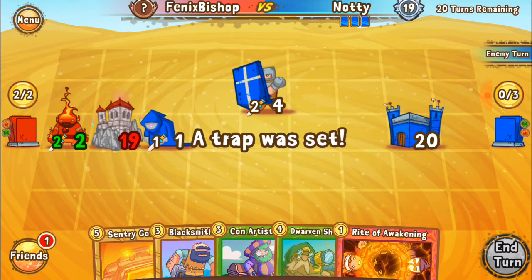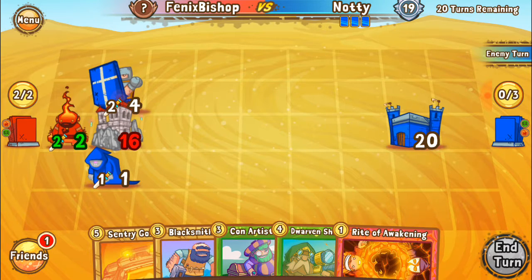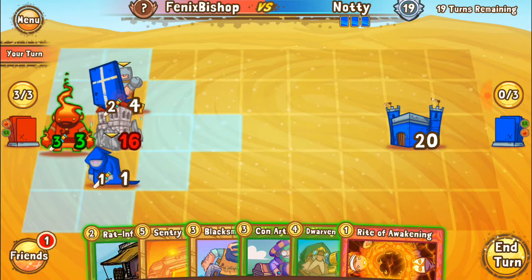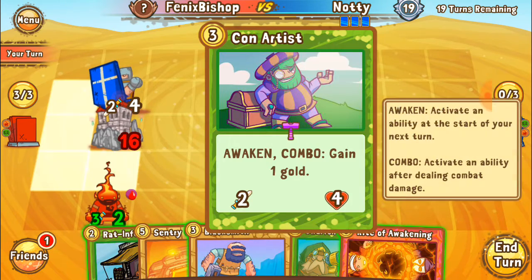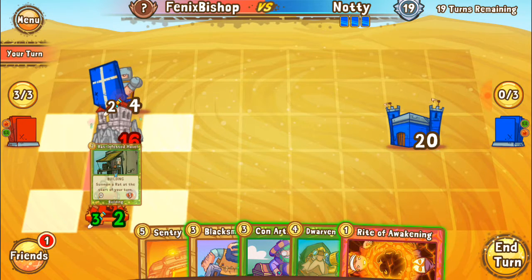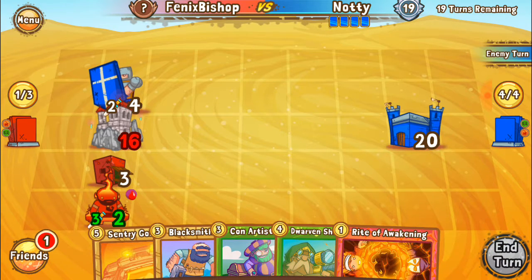If I go all the way down there I should be able to hit him and not get hit back. What does he gain? Bleed. Is there any way I can save him? No, there isn't. Well, let's put our rat infested hovel out. There goes my Flame Prince.